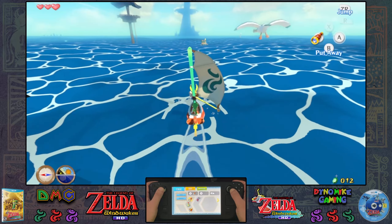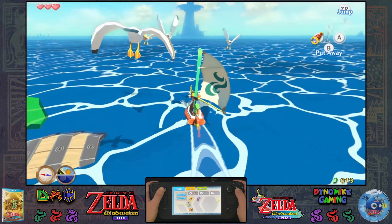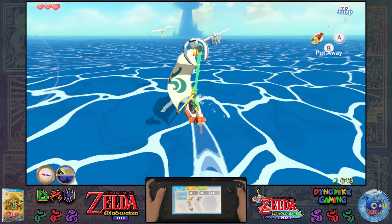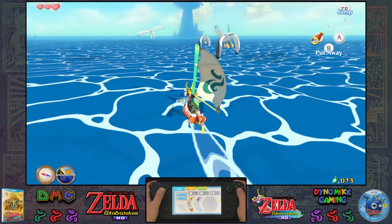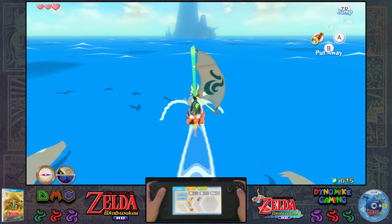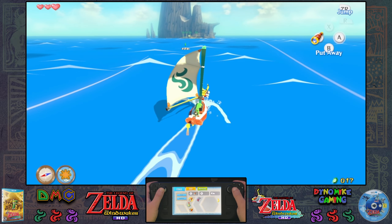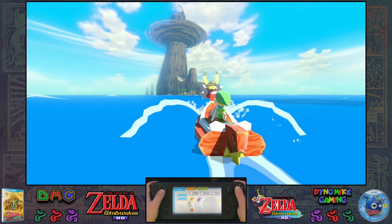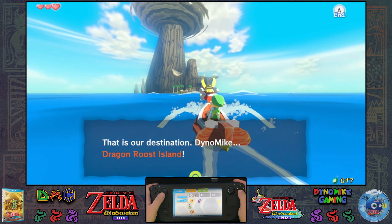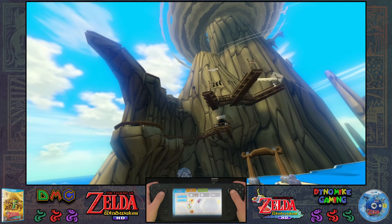I don't know what that noise is, but it's pretty annoying. Is that Beedle's ship right in front of us? I know you eventually get a song to change the way the wind works. That sounds like bad birds — they are on the horizon. That is our destination down there, Dragon Roost Island. Those birds are so annoying.